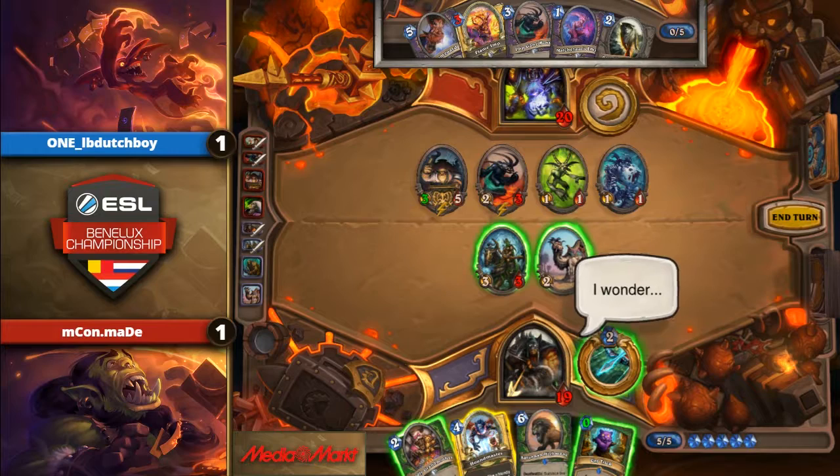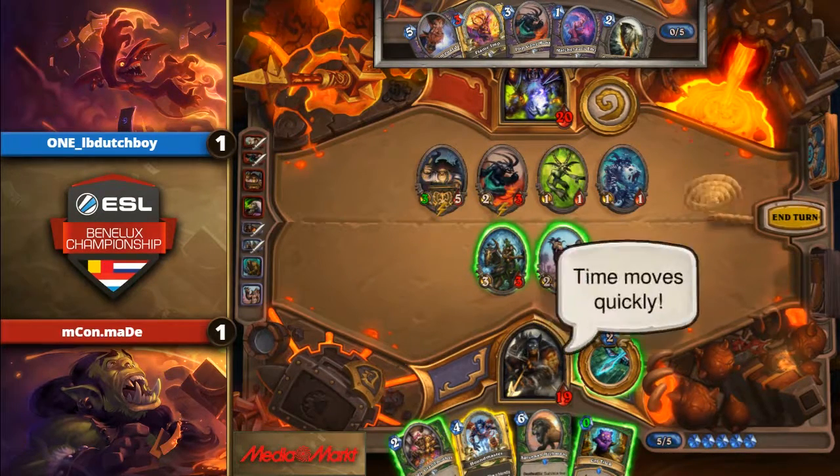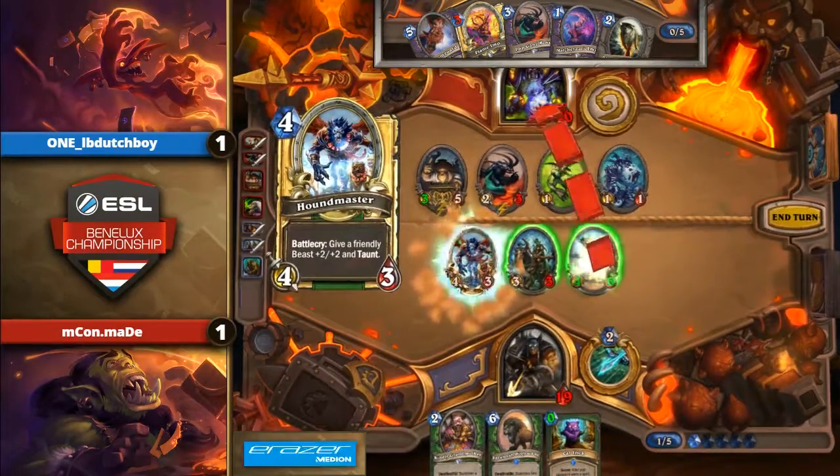Even if you Houndmaster with Desert Camel, he doesn't have a really good trade with the Darkshire Councilman. You can just remove the Imgang boss right for free. Maid is in such a bad spot here — especially when LB Dutch comes up with Imp into Doomguard, drawing two cards. Maybe he can even pick up a Silverware Golem next turn to make it even better for him. Let's see how Maid goes about this trade — it's pretty important.